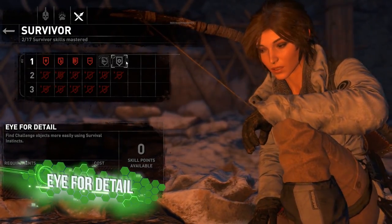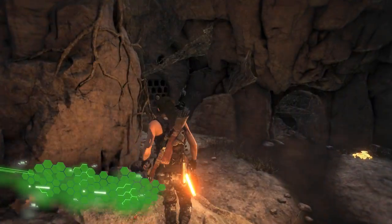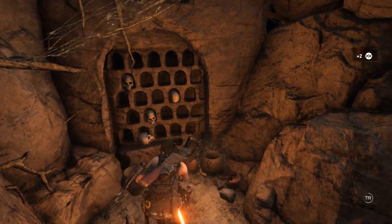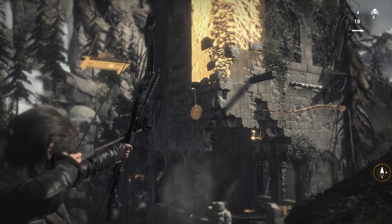Next, make sure you unlock Eye for Detail, a perk that bolsters Lara's survival instinct. The world is bursting with useful resources, relics and items that drive the story forward. Eye for Detail specifically improves Croft's ability to spot challenge objects.